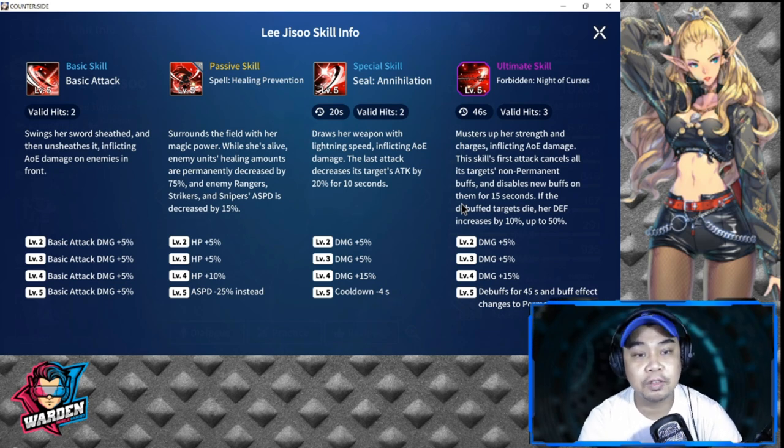Apart from healing prevention, her passive also decreases Rangers, Night Strikers, and Snipers' attack speed by 15 percent as long as she's alive. Passive levels two through four give HP bumps of plus five, plus five, and plus ten percent. At level five, the attack speed decrease goes up to negative 25 percent.